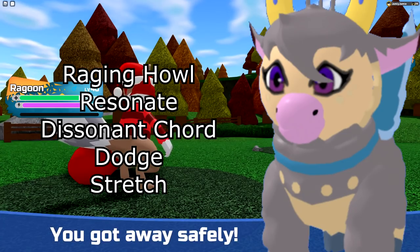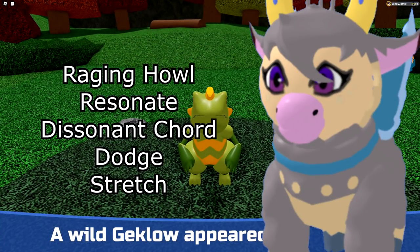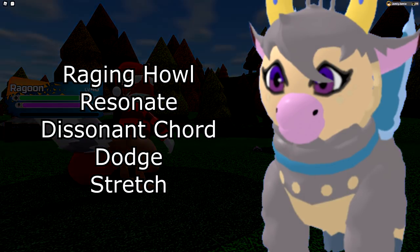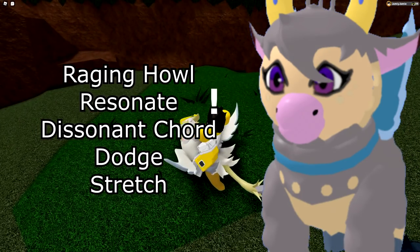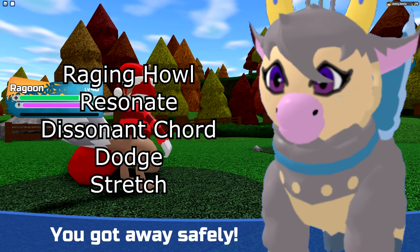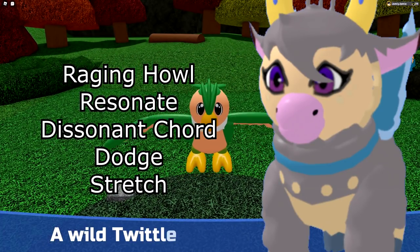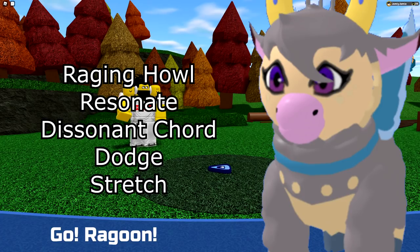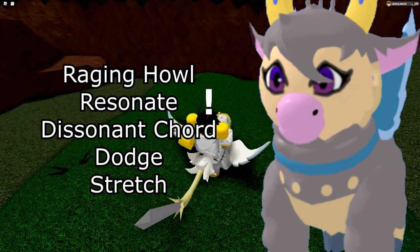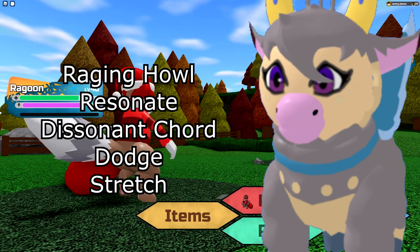Next is Moochun — pretty simple. Raging Howl is your most damaging move, gives STAB, and with the Secret Ability gets a nice boost. If you're not one-shotting with Raging Howl, use Resonate — still a pretty strong move, no recoil, and a 10% chance to boost your ranged attack by one stage. For the third move, you could run Dissonant Chord, which is good against Obsidragun — it prevents sleeping so it can't use Beast Slumber, wasting its turn. For the last move you have Dodge or Stretch — I like Stretch because a free Stretch means you can beat a lot more things. Moochun nukes, so I'd probably drop Dodge.